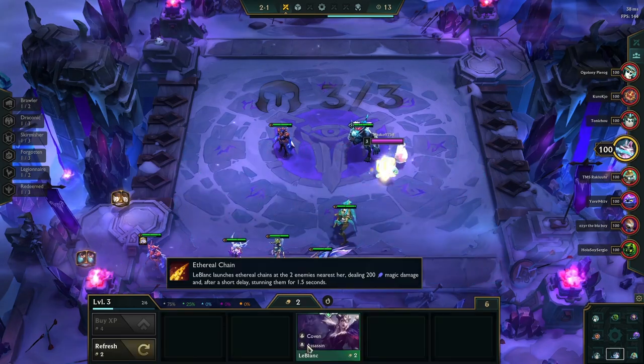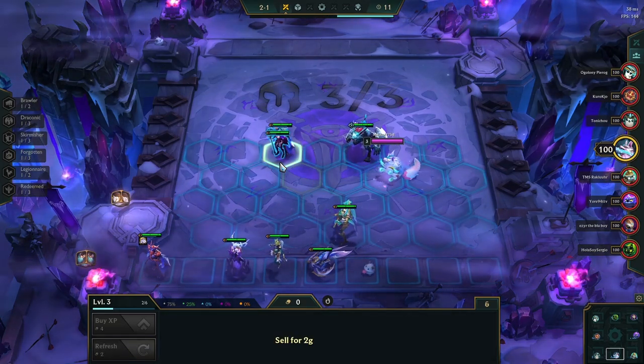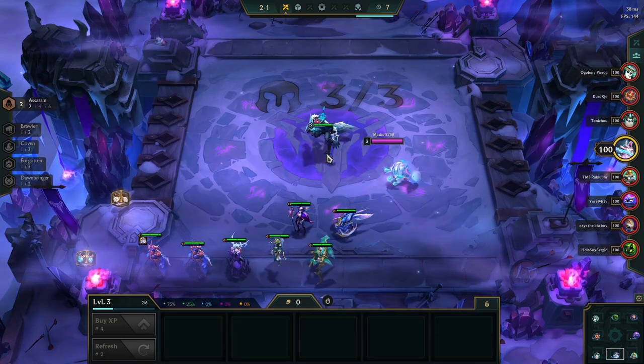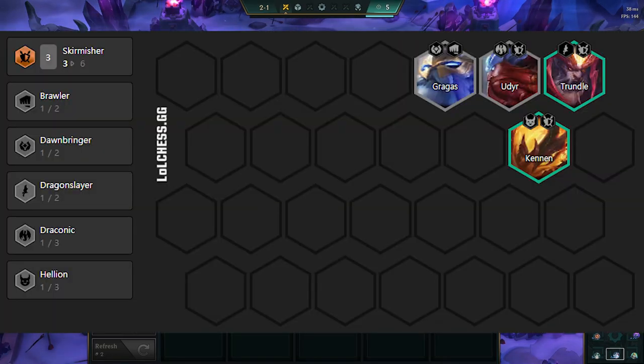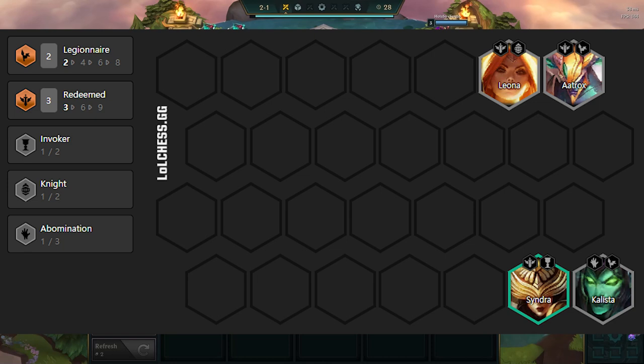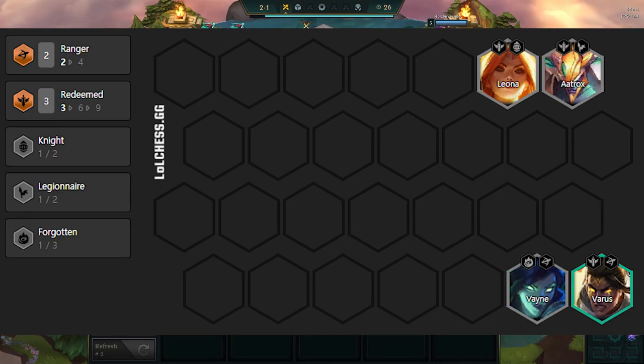This comp revolves mostly around 2 and 3 cost units, so we can actually start finding pieces of our late game comp in the early game. Therefore, the best opener for this comp by far is 3 Skirmishers with Udyr as the item holder for Jax. You do not want to force a Skirmisher opener, as there are multiple other great ones, like Caitlyn carry with either 3 Abomination or 3 Redeemed Frontline, and Varus with 3 Redeemed and 2 Rangers.